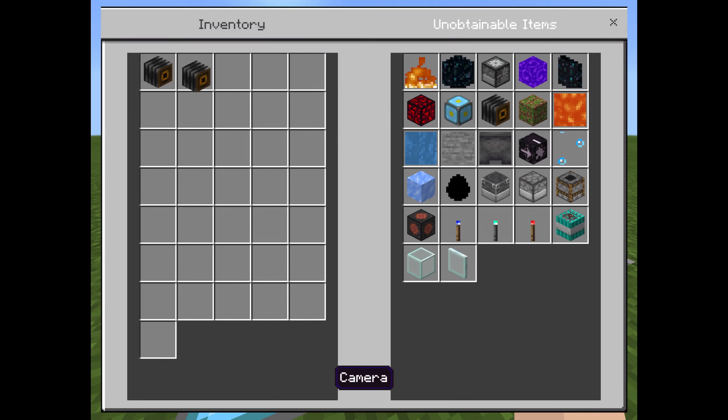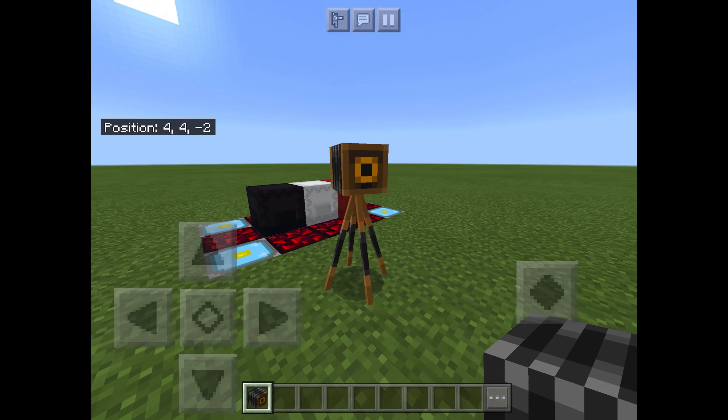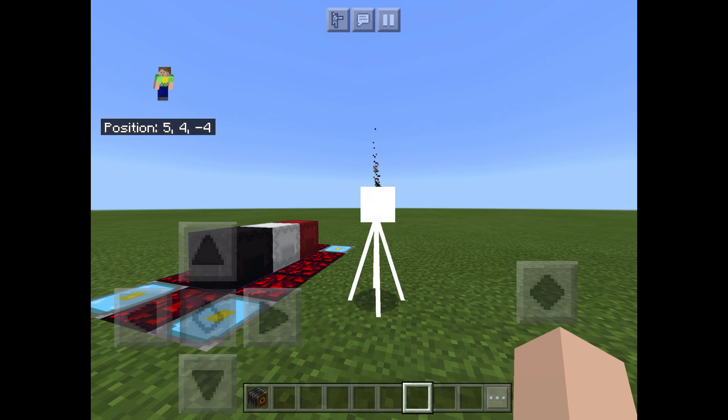Here are some of the items you can use — cameras. These are actually in the game and they take pictures, and you can do that and then it'll save the photo to your files.